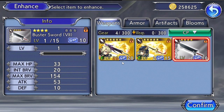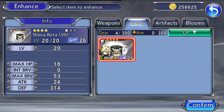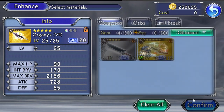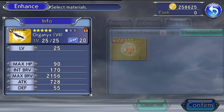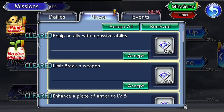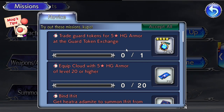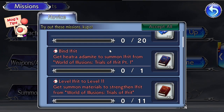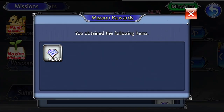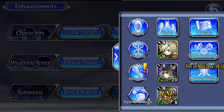Keep your silver armor and gold armors until you've fully limit broken them. When you do, you get the passive ability which you can equip before selling the weapon. Now the novice missions want us to get high-gear armor for Cloud. Go to the item exchange and change your HG tokens for higher armor. There are five-star guard token armors and then seven-star armors — you can't buy the higher tier until you've bought the lower one first.